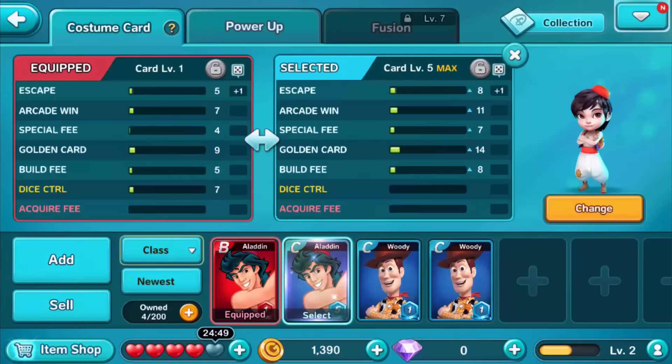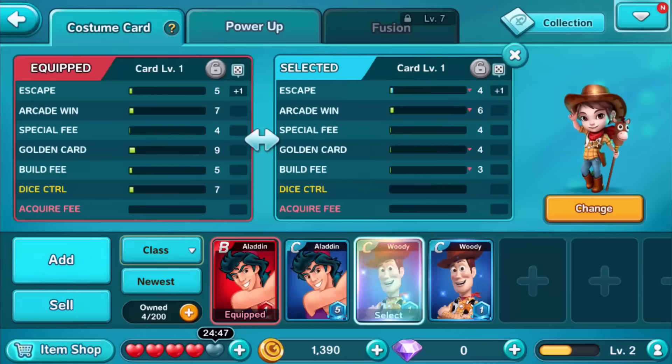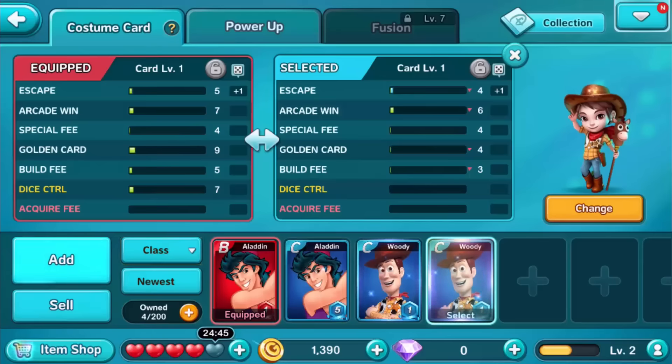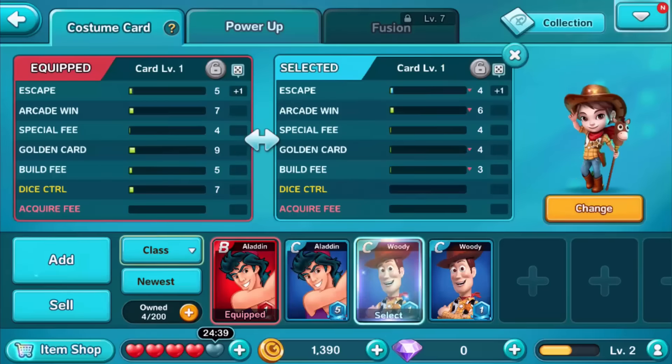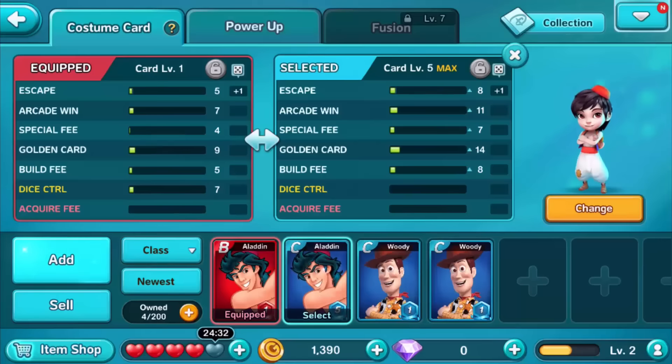As you can see, if I go through all of these, you can see the stats changing on the side. B class — the escape is like 5, and then this other one is 8, this other one is 4, and another 4 because these two are the same. You can also upgrade these cards to get better stats. And the stats are Escape, ArcadeWin, Special Fee, Golden Card, Build Fee, Dice Control, and Acquire Fee. These are all really helpful.